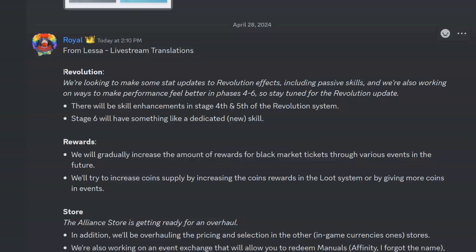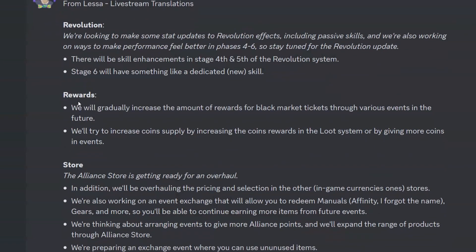So the first translations — they went over the Revolution Stones. Pretty much I'll just read from what we've got here and then we can have a little chat about it. So they were saying in their live streams that they're looking to make some stat upgrades to the Revolution effects, including passive skills, and they're also working on ways to make performance feel better in phases 4 to 6. So stay tuned for the Revolution update.